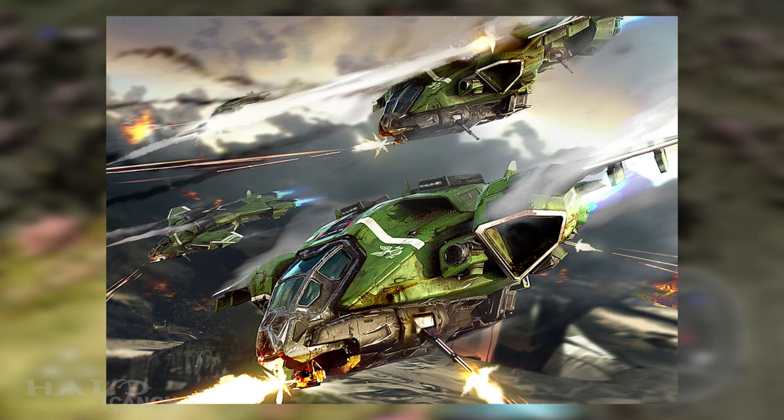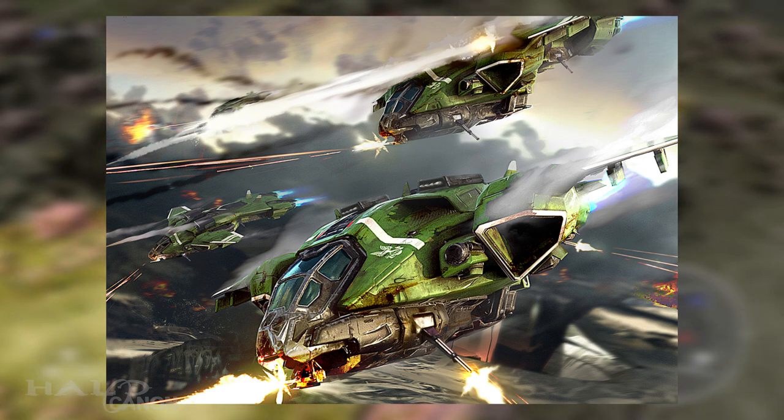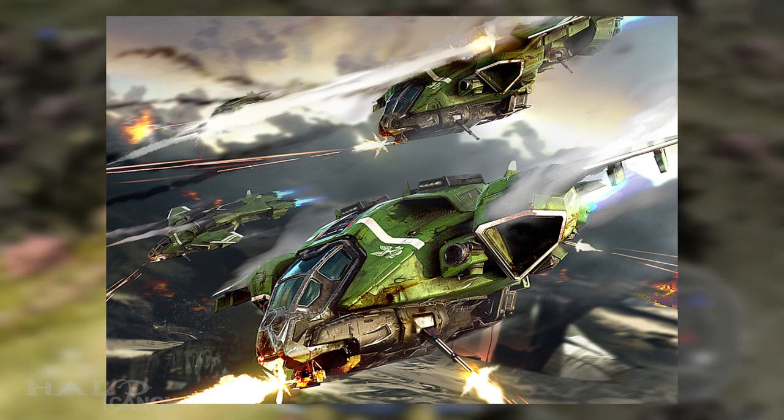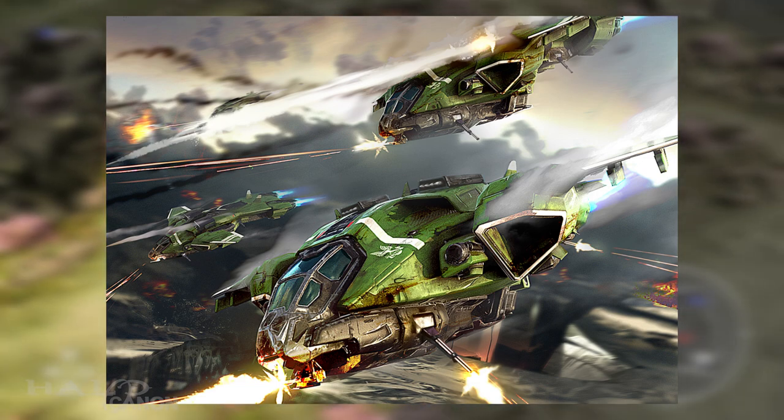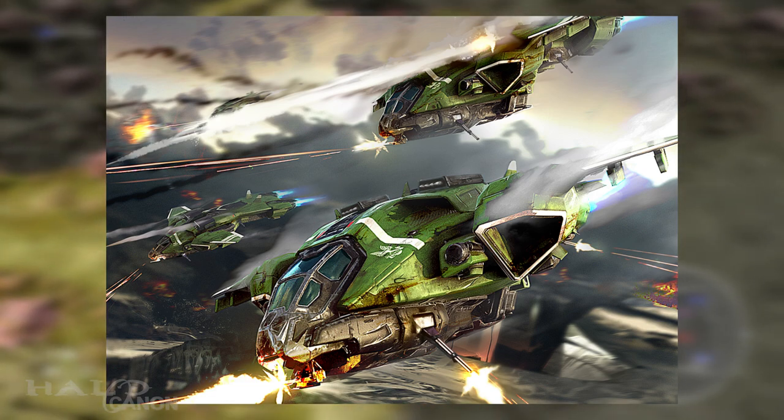Next up is the G77S Pelican Gunship, a new vehicle. Building upon the versatile foundation of the venerable D-77 airframe, the G77 Pelican is an impressive gunship design cooked up by Isabel and the Spirit of Fire's engineers to help turn the tide of battle against the Banished forces on the Ark. The G77S Pelican gunboat boasts a powerful range of armaments, including top-mounted Anvil missile pods, four payload hardpoints, a forward M370 chaingun turret, and multiple 12.7mm Vulcan cannons.